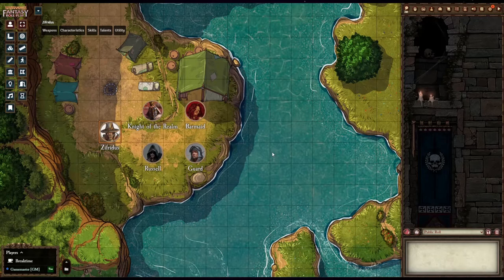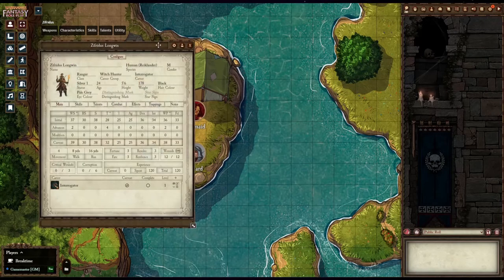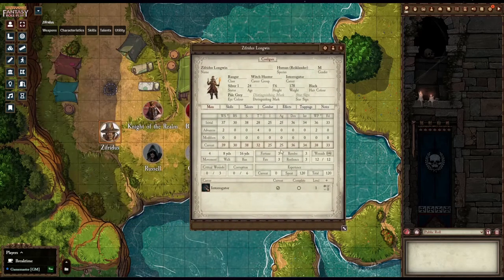Welcome to this Masterclass in Understanding and Using Fate and Resilience in Warhammer Fantasy Roleplay 4th Edition. Step one is determining how many Fate and Resilience points your character has. You will find this in the main tab located in the center of your character sheet, which will show all the points you have.